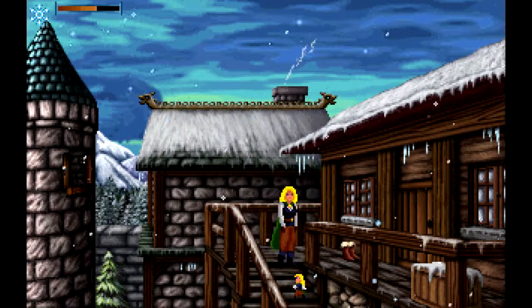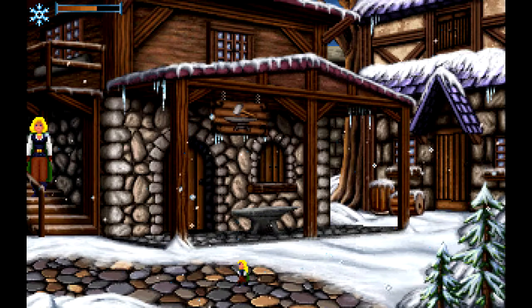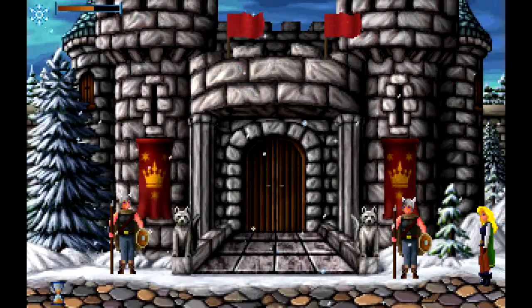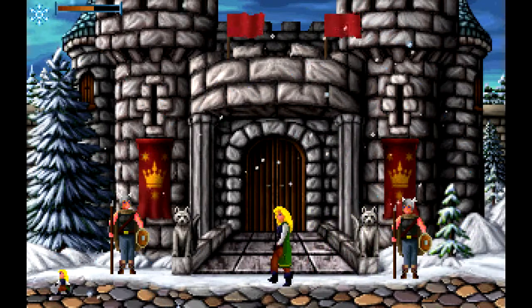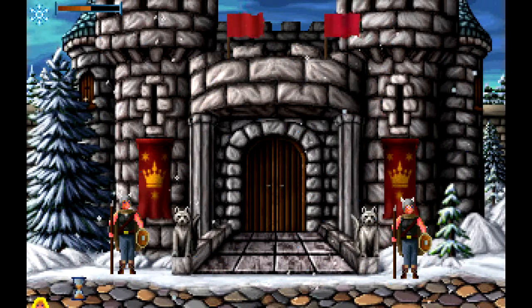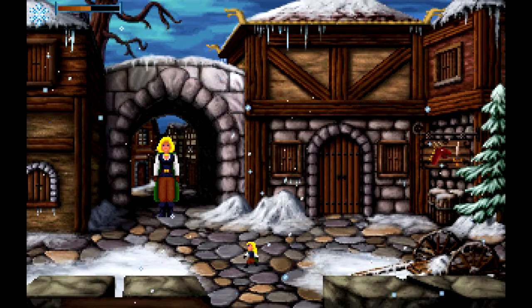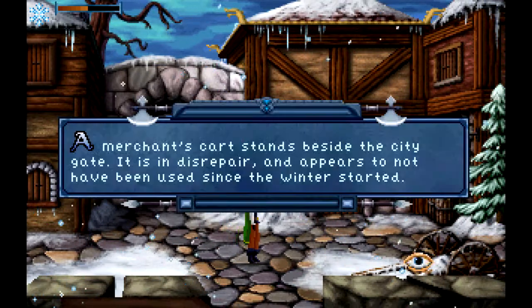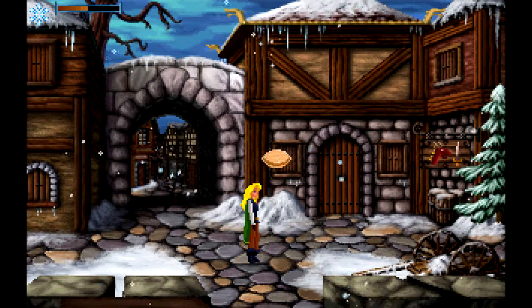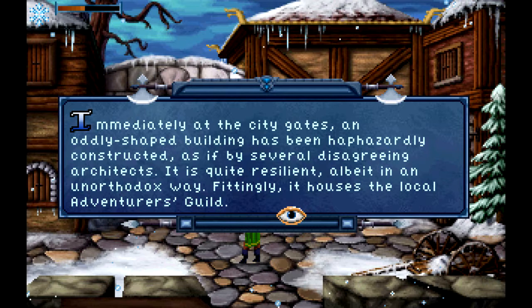Let's go down here and walk this way. There are two guards now — I'll just walk by. I've already talked to you once before. Now we're back here. Immediately at the city gates, an oddly shaped building has been haphazardly constructed as if by several disagreeing architects. It is quite resilient albeit in an unorthodox way. Fittingly, it houses the local adventurer's guild.